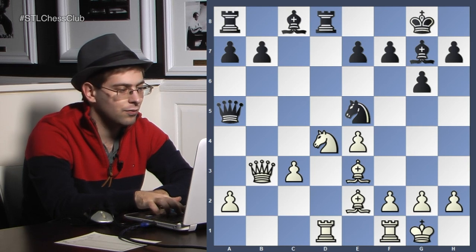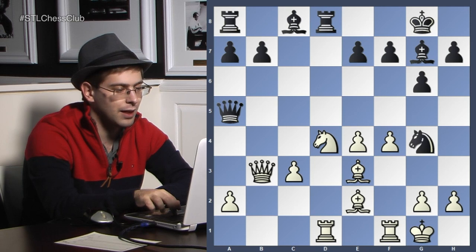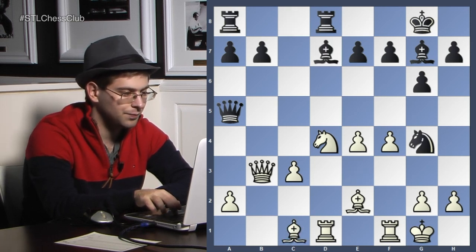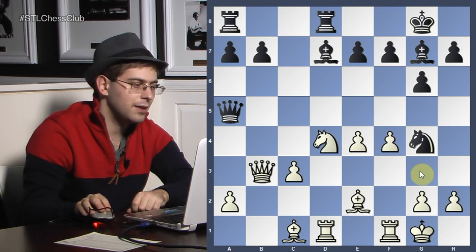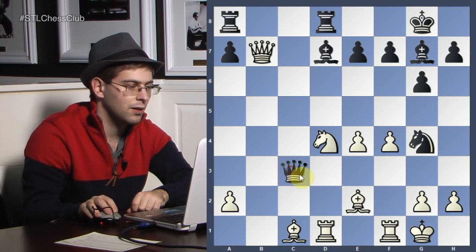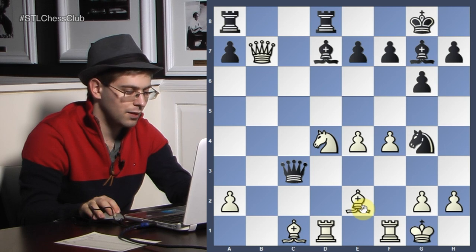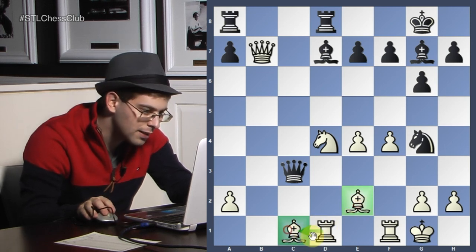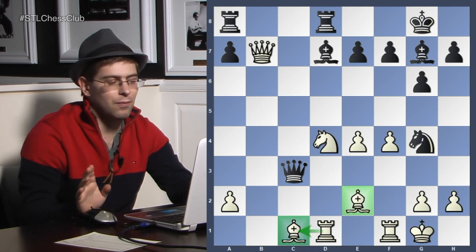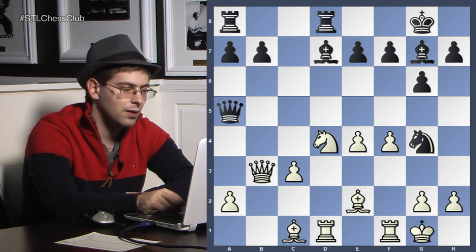Knight e5. Black doesn't really want to exchange stuff. F4, knight g4, bishop c1, bishop d7. H3 — there's no queen takes b7, because black would just take on c3 and have a pleasant position. These pieces on e2 and c1 are very passive. So it's minimum equals for black, but it should be objectively better.